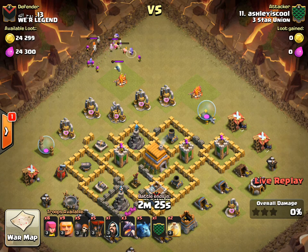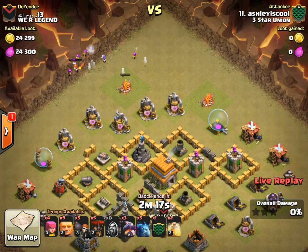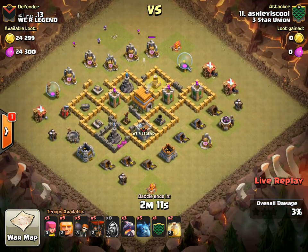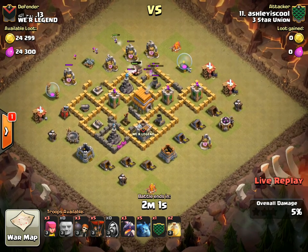Getting those wizards down — good stuff. The valkyrie has a ton of hit points. They only have like a level two in there, but if you get a level four valk in the CC it will not go down — it's crazy how many hit points it has. She deals with it pretty nicely with some archers and wizards. It was only level one or two so not that big of a deal.